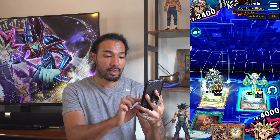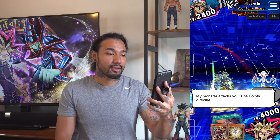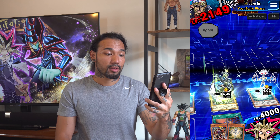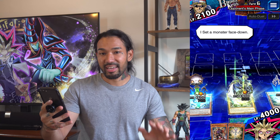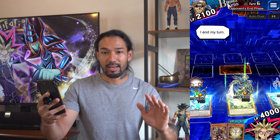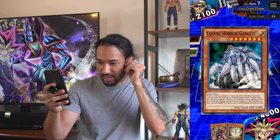Two direct hits to his life points right now. The first one is 1,600 and my Alien Gray at 300. He's going to have 2,100 life points now — he's halfway down. Let's end our turn here. I'm not trying to get ahead of myself because sometimes these guys have cards up their sleeves, you know.